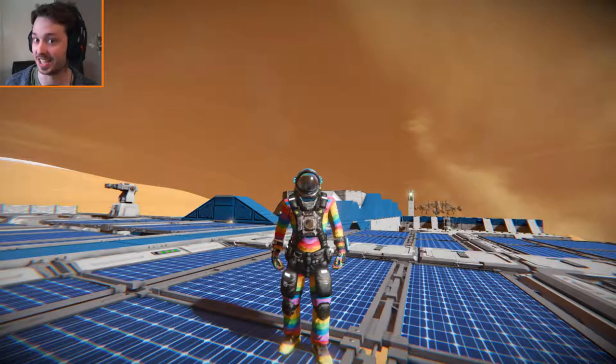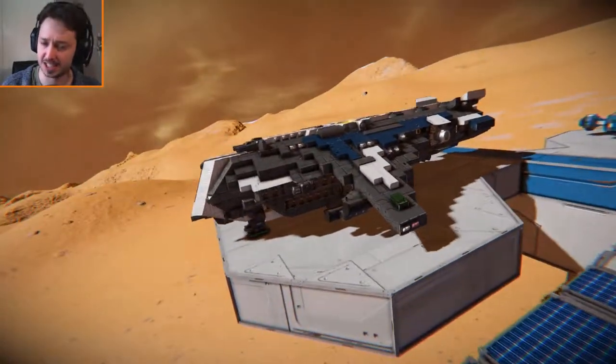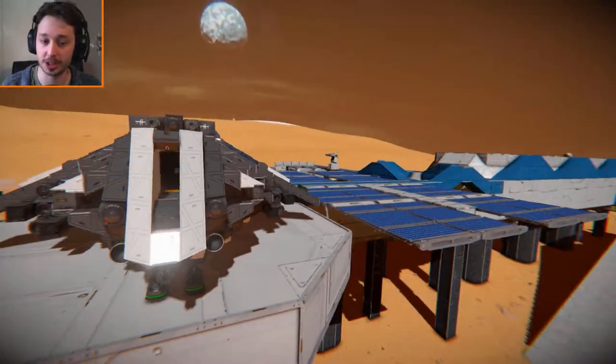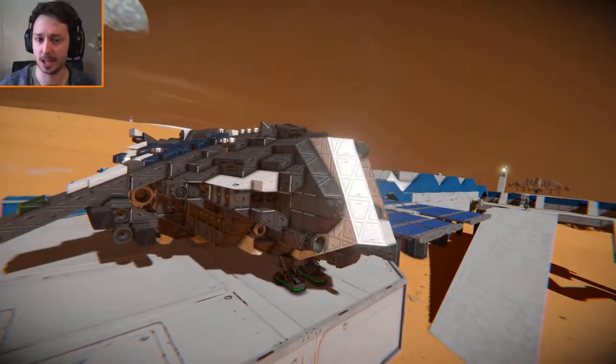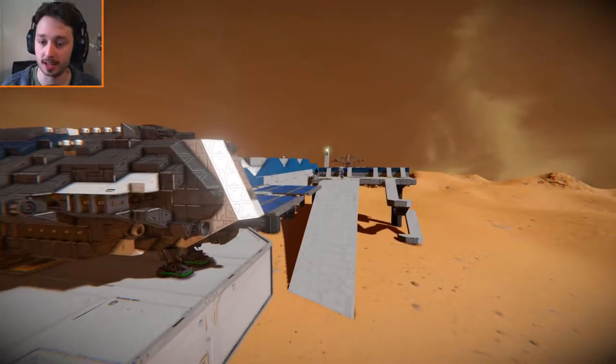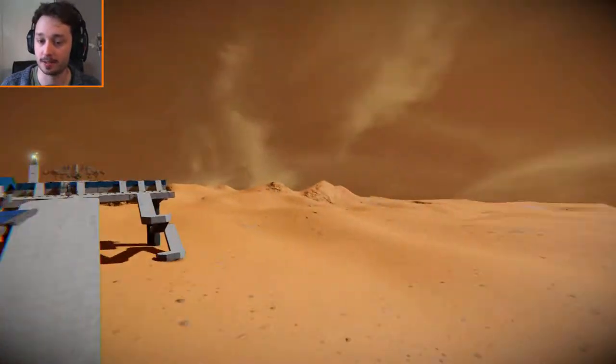Hello and welcome back to another Space Engineers Watch Showcase video. In today's video we have the Kallax Assault Transport. I'm hopefully saying that correctly, if not please do correct me. This is a transport ship for moving large objects — not for personal transportation where people can just climb in, such as the Covenant dropship I did before. This is more about moving large objects such as a large container or smaller vehicles around through the battlefield.